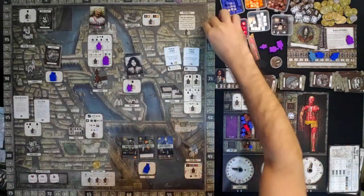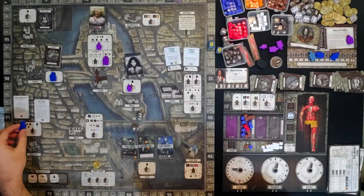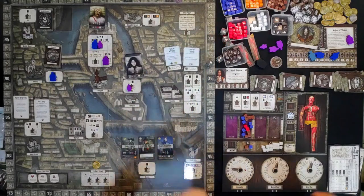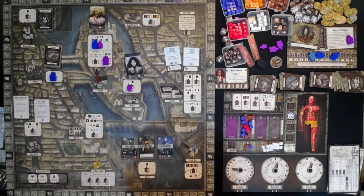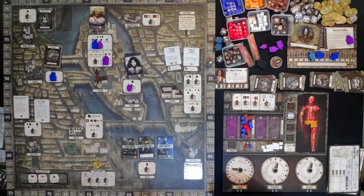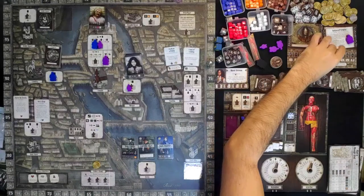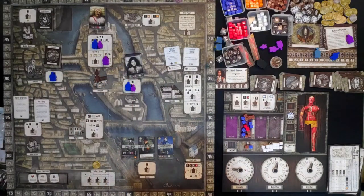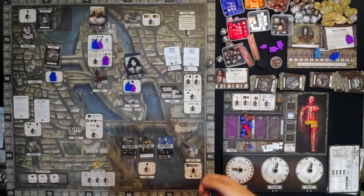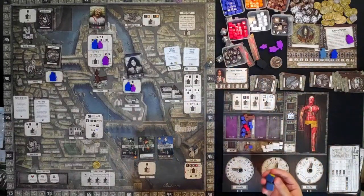An officer moves and catches our assistant. We fail the evasion — I rolled 2 blanks, so I will be interrogated. Interrogation means the captain will advance 1 space, going to round 6, and a new officer is dropped on the board at the morgue, triggering another interrogation. We also fail that evasion — he's now at position 7. Then another officer moves 2 spaces and meets our scientist. Since it's a scientist meeple and we have fewer than 2 police markers, we can do a murder.